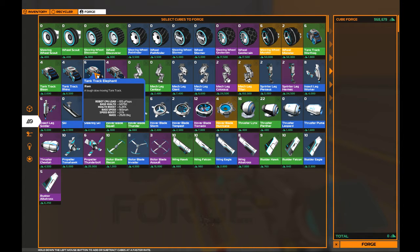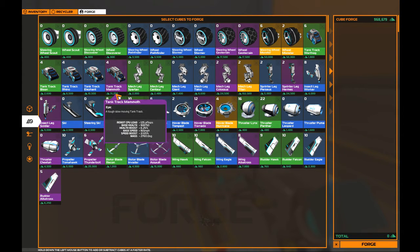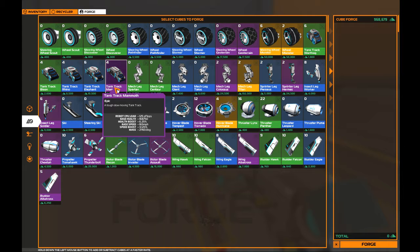Last up is the Mammoth at 31,250 robits, 125 CPU, 168,750 base health, a 6.25% health boost, a 3.125% speed boost, and 2,760 kg of mass.